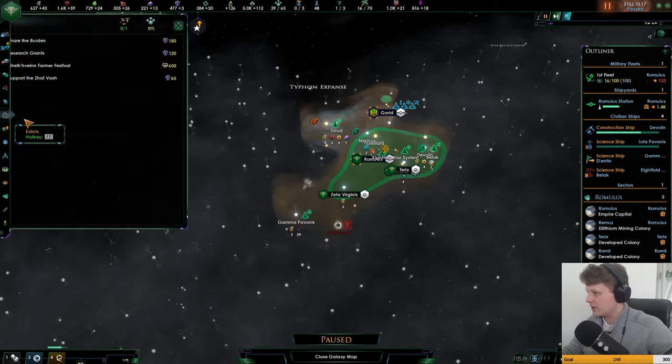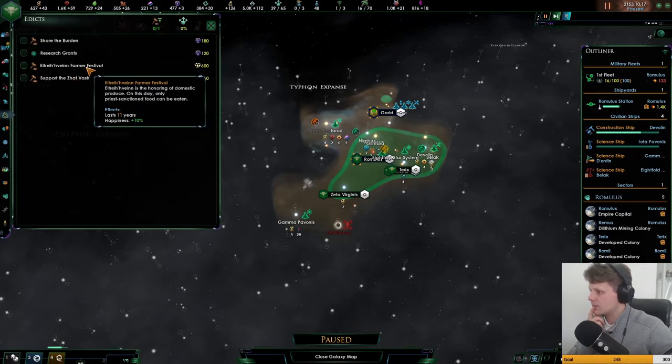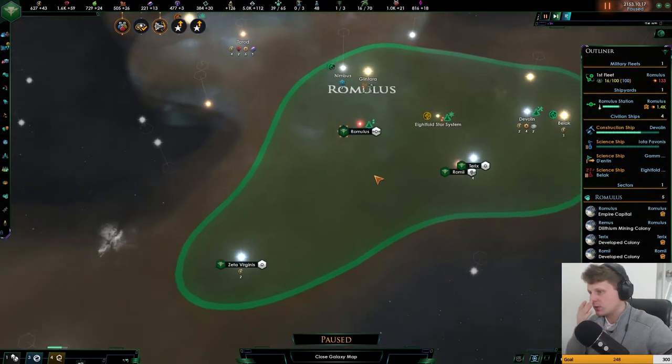Let's see — where are my edicts? Government, ethic and happiness. Sharing the burden is actually quite good to have, but we're saving up on influence. Do we — because we do want to expand a tiny bit more.